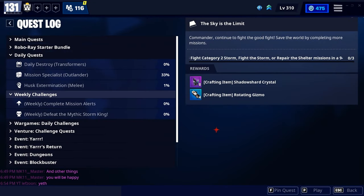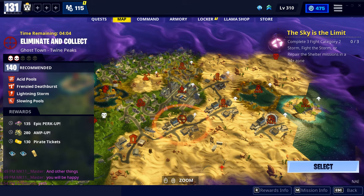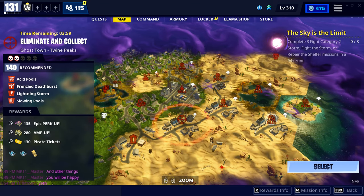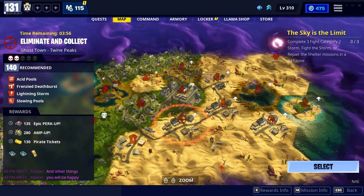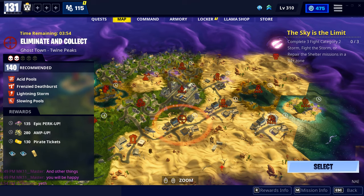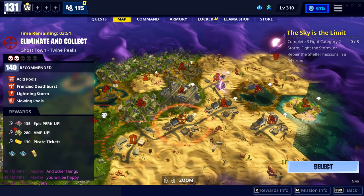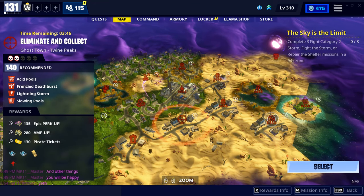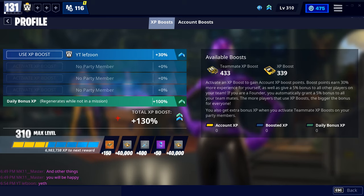Under your daily quest tab in your quest menu, there are quests that once completed earn you 50 to 100 V-Bucks each — such as completing missions, rescuing survivors, and eliminating husks. Mission Alerts are mission rewards you earn the first time you complete a mission, but you may only earn those rewards once. They reset on the daily mission switch.